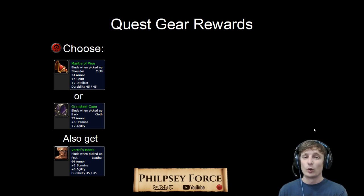The quest gear reward: if you go through with killing Vicious's wife, these are the pieces of gear you can choose from — cloth shoulders, a cape, or leather boots.